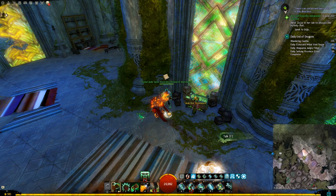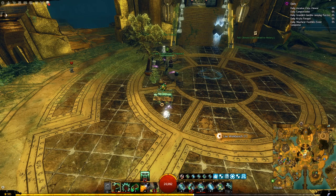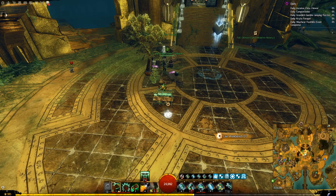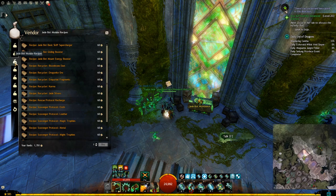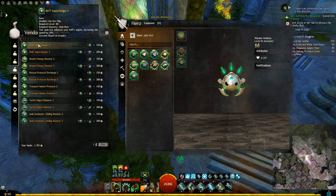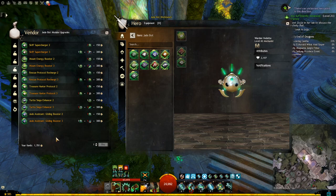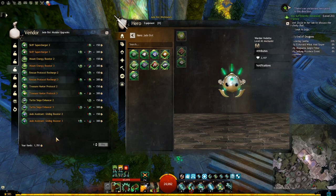You can buy the recipes for pretty much everything we just mentioned from any vendor beside any of the Jade Bot workbenches — they will have Research Merchant in their name. In the second tab, you will find recipes to craft all the cores, and also a recipe for a Jade Bot Workbench decoration that you can put in your guild hall. When you put it there, you will have a Jade Bot workbench available in your guild hall, but note there is no vendor beside it, and only certain ranks and players are allowed to place decorations. In the third tab labeled Module Recipes, you will find all the recipes for both the Sensory Array and Service Chip modules. For anything that has more than one tier, you will only find the recipe for tier 1 here. Everything you need to buy and craft for Jade Bots requires something called research notes, so now it's time to see how all those recipes work and where to get research notes from.